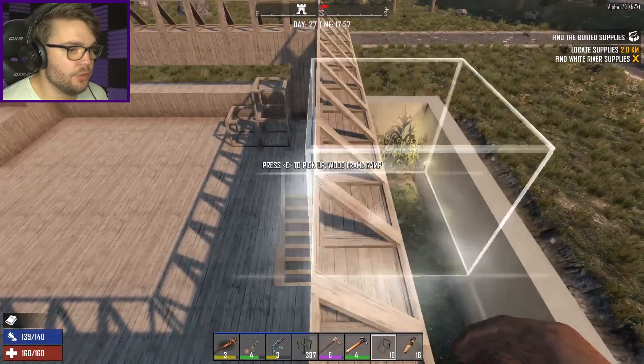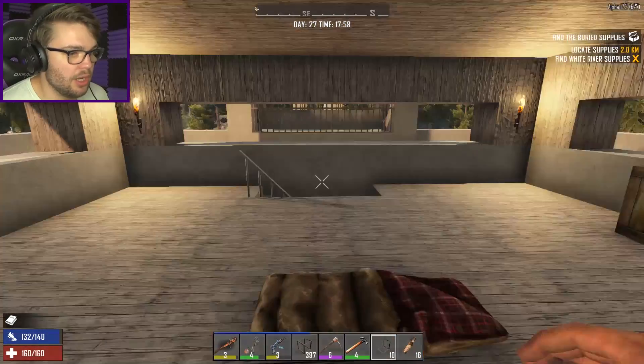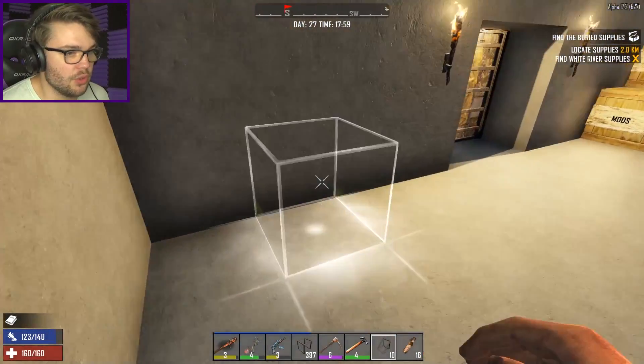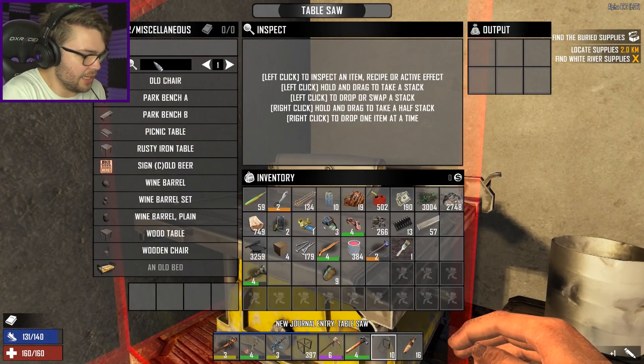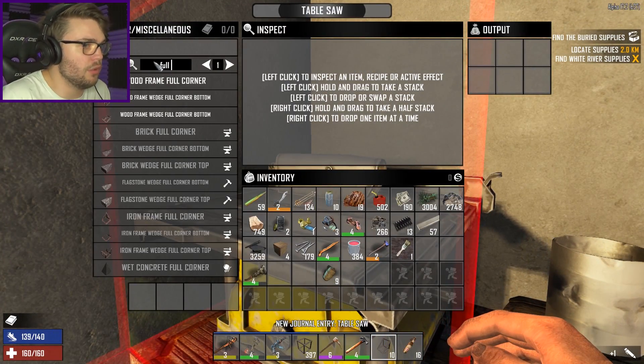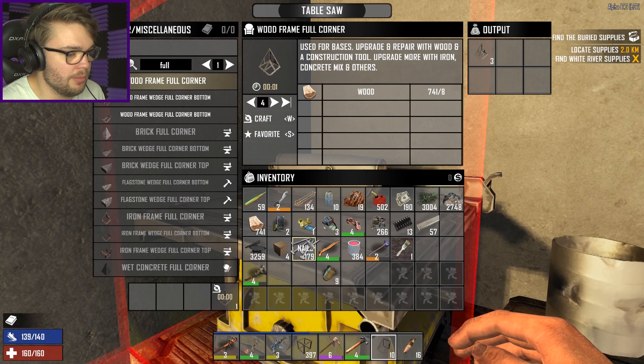I'm going to go downstairs and get back to my table saw to make those corner pieces because I know I need it for that. Let's press E on the table saw. Full corner, wood frame, full corner — that's the one. Four of those please. Thank you very much. Nice and easy.